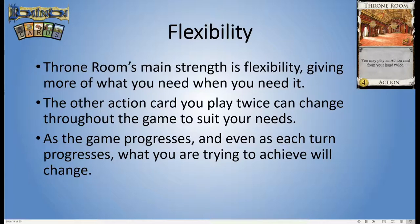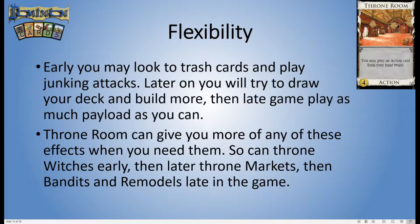Early on in the turn you play Throne Room on Smithies to get more draw, or on the Village to get more actions, and then at the end any Throne Rooms you have left get to play on your payload. They're the same Throne Rooms — the one you buy is no different from the others — but you distribute them through your deck and on different turns one might be the specific card you played on your payload, while the next turn you play it on a Smithy instead. You get enormous flexibility with Throne Room. The way it shapeshifts is just an incredibly strong effect — it's multiple different cards all in one, basically.